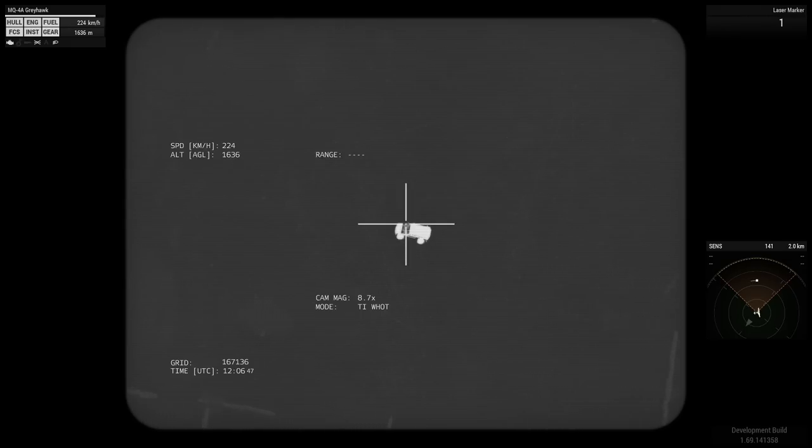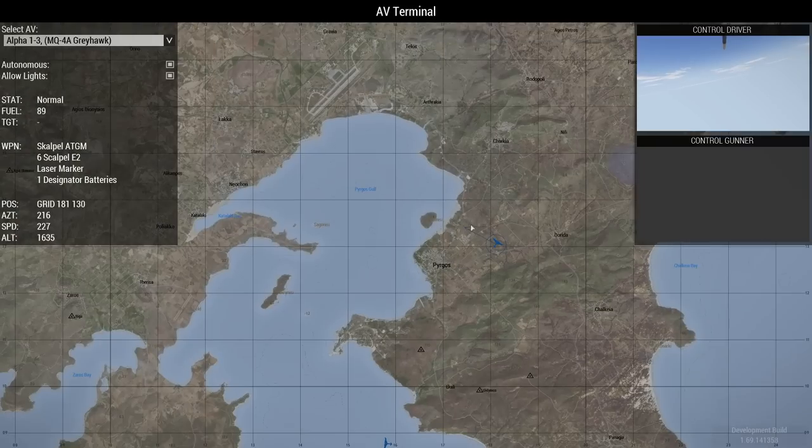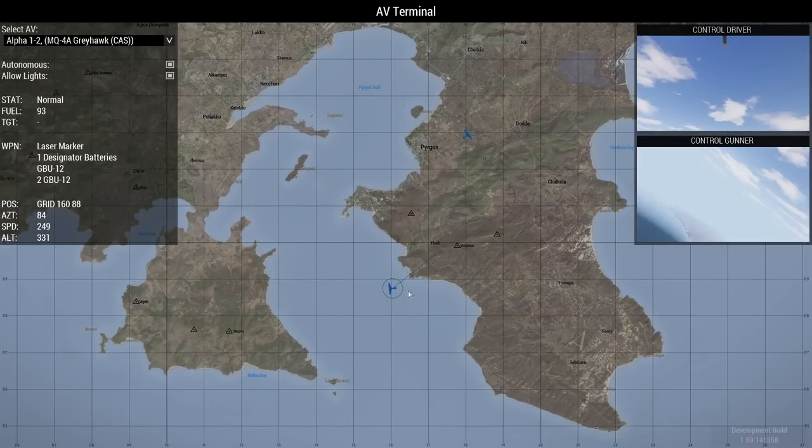The next thing we're going to do is cycle to our laser marker and put the laser on. So now we've got a laser target lit. All I did there was cycle through the weapon systems — again, that's dependent on keybinds. I cycle through to laser marker, and then it's just left click to turn the laser marker on and off. So now we're locked onto that vehicle as it's moving around, just staying locked on. We're at an altitude of 1,600 meters and staying steady. We're just cycling around following that target. So I can release UAV controls and that laser is basically going to stay lit on target.